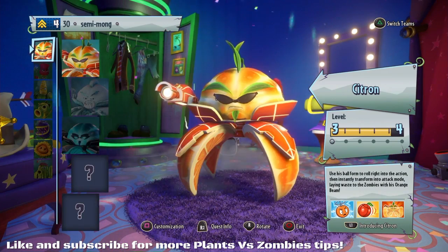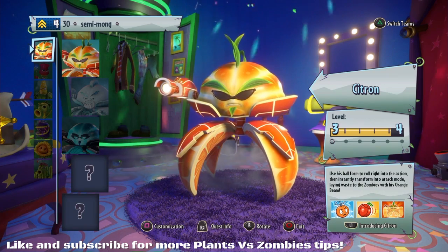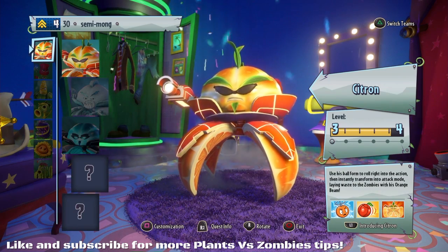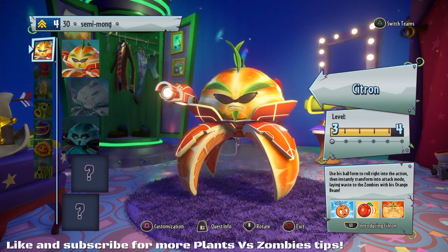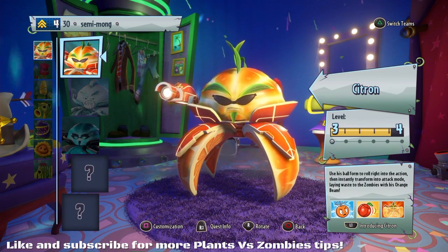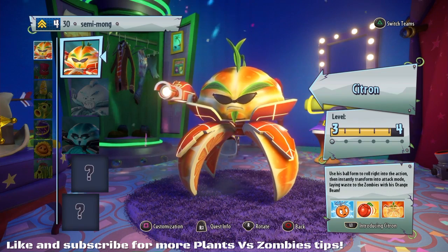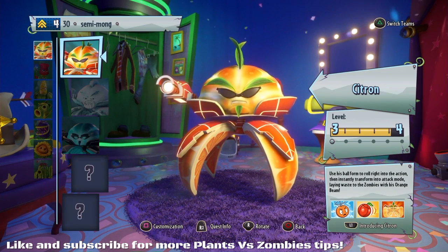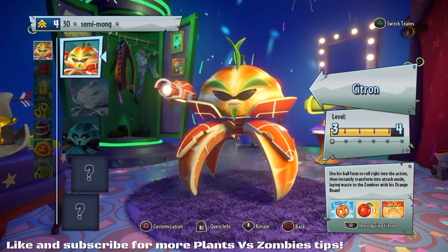The Citron is particularly good for Team Vanquish because he's got defensive abilities like the All-Star. Although it's all about damage, your damage is generally going to come from your character. So you pick a character with a lot of health — Citron, All-Star — that also has a lot of damage. Citron, All-Star, Chomper, Corn all do an insane amount of damage and they all have a fast fire rate. The Citron and the All-Star beat the situation further because they've got defensive abilities.